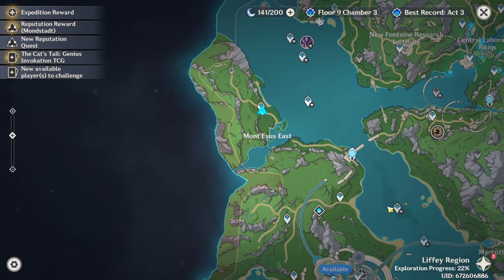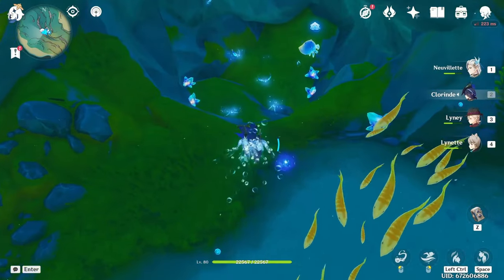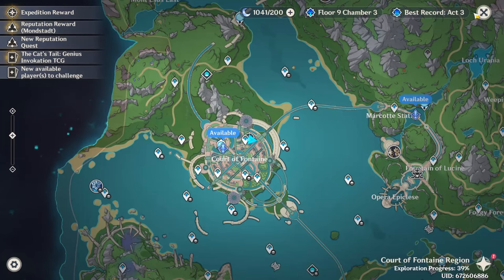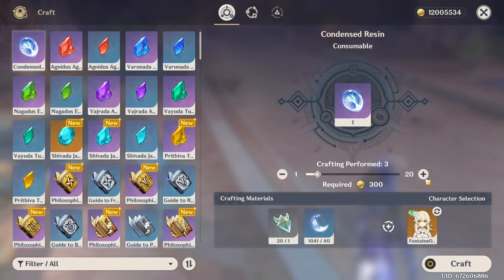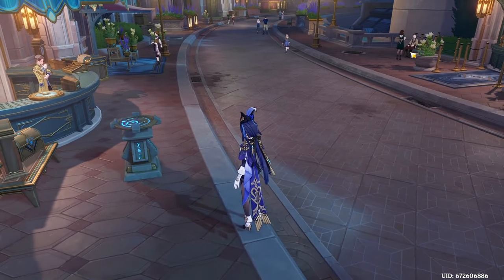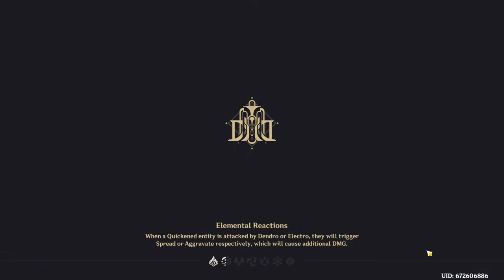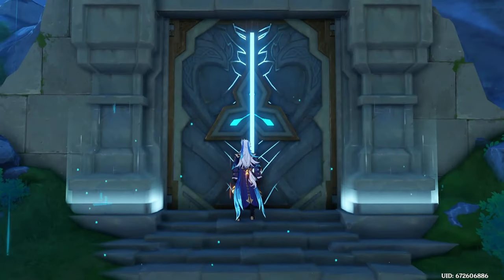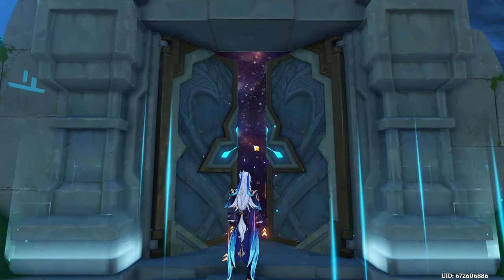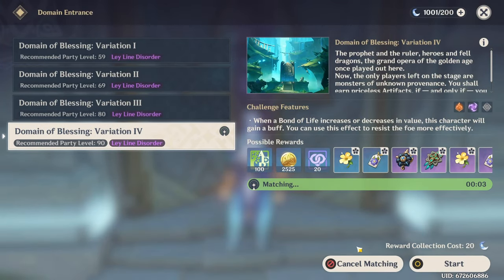Now it is time for everyone's favorite: spend a whole load of resin and go farm a bunch of artifacts. 1040 resin — that's what we're going to run with today. That'll give us 20 runs, although a little bit more because we already have resin condensed from today. We are jumping to this domain and will be doing it in co-op because I don't have enough good characters to do damage and clear this in a reasonable time.